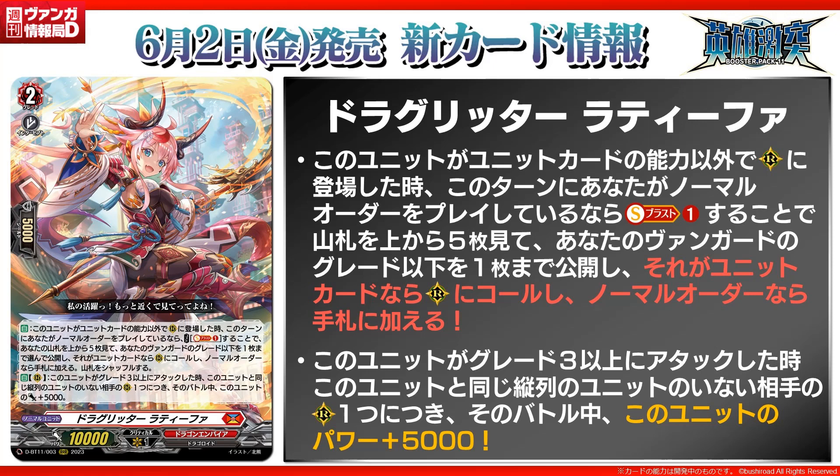The second skill is auto rear guard: when this card attacks a grade 3 or greater, this unit gets 5K power until end of that battle for each of your opponent's open rear guards in the same column as this unit. Decent number of Dragon Empire decks do retire, so this is actually not too bad to stack up extra 10K. But only a few Dragon Empire decks can use this decently.